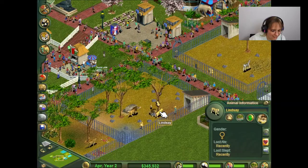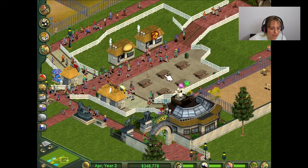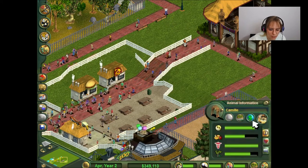I'm gonna go ahead and sell Lindsay. And I'll name you Lindsay 2. That way, we have another Lindsay. As you can see, I also updated the sidewalks because I got that sidewalk unlocked. These guys look like they might need some more space as well.